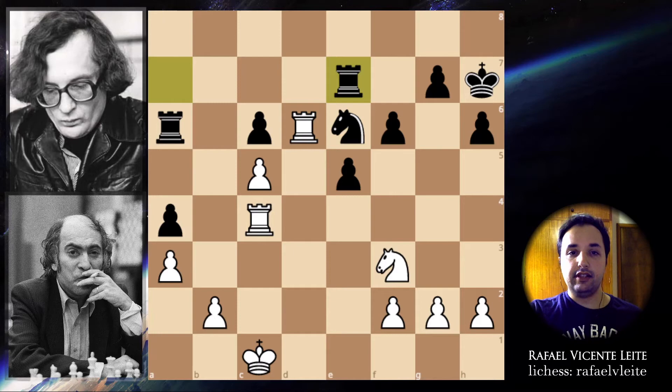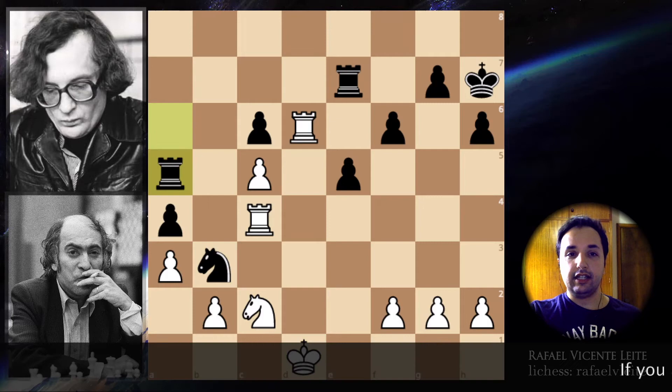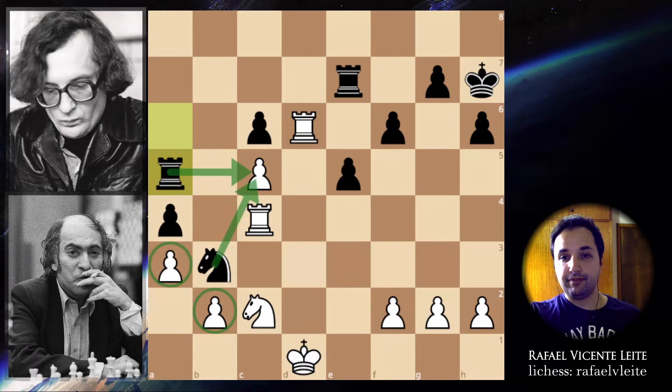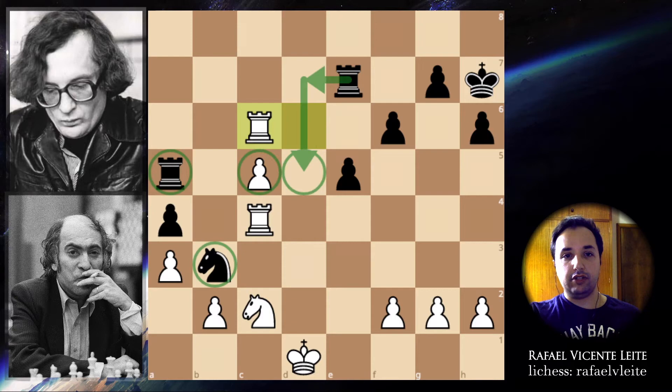Now that the knight was played on e6, attacking the rook and the pawn — the pawn is defended by this rook, so we just have to move the rook. Rook to d6. Rook to e7 defending the knight. Knight to e1, trying to find a better place. Knight to d4, knight to c2 offering the exchange of knights — black doesn't accept it. So knight to b3 check, king to d1, and rook to a5 — now making a lot of pressure on this distant pawn on c5, which is a weakness.